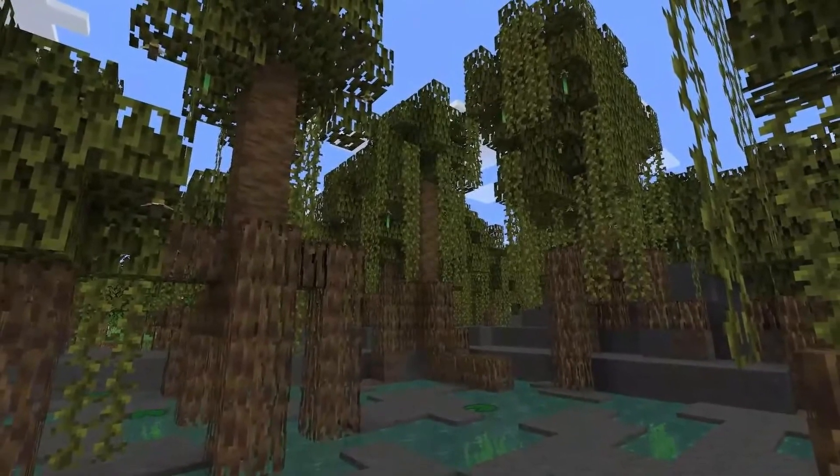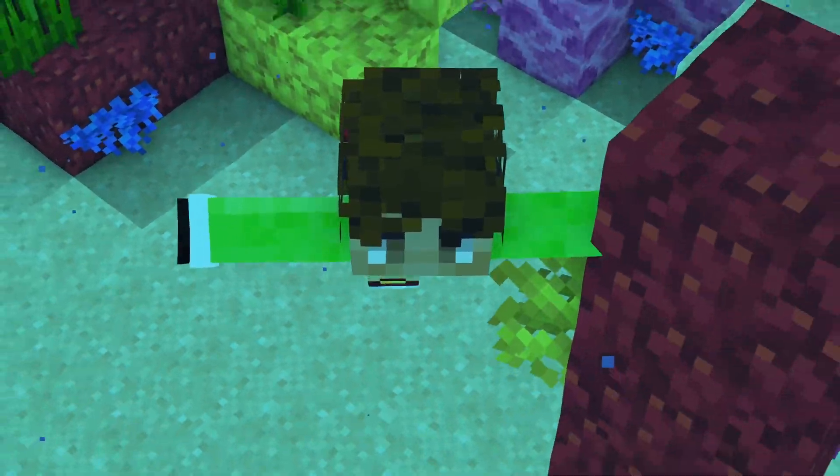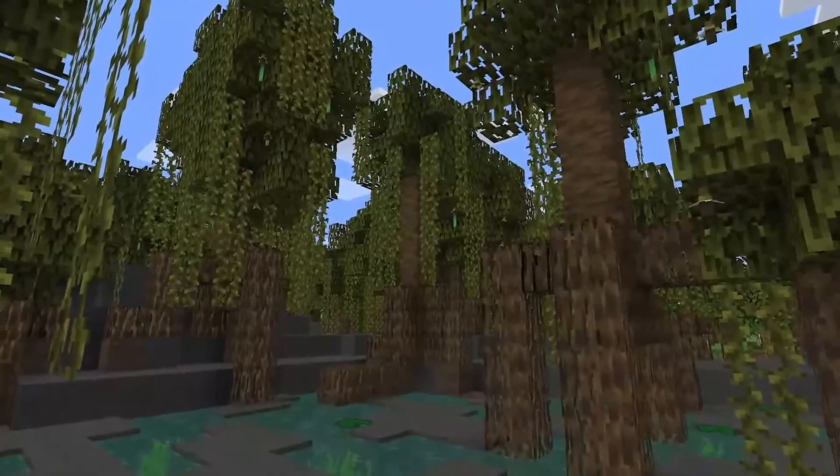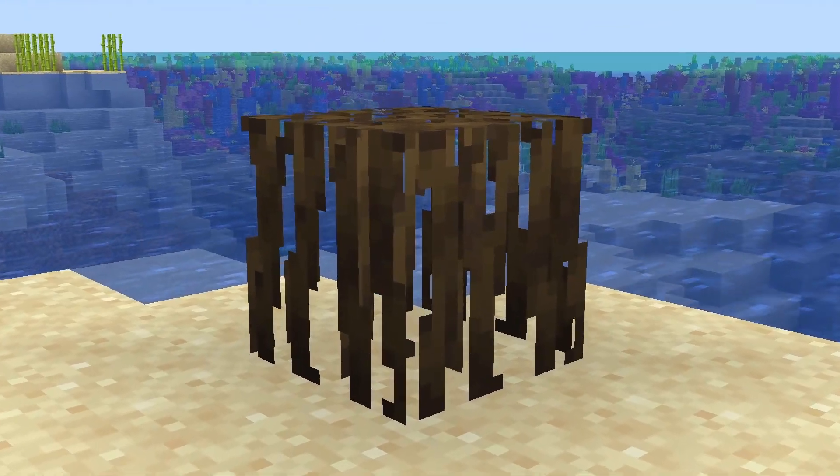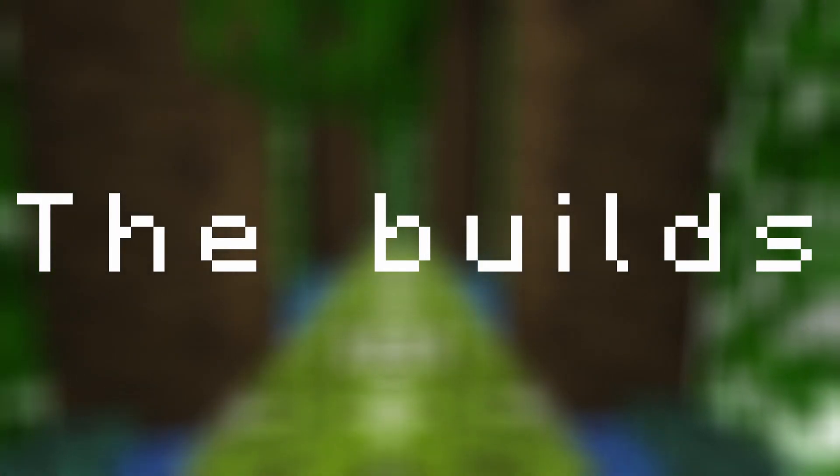There are also some notable differences about the mangrove trees. One is that instead of saplings, there are proper propagules, which allow the mangrove trees to grow underwater. Another is that the mangrove tree is one of only two trees in the entire game where there are mineable roots. And now, let's begin with the builds.